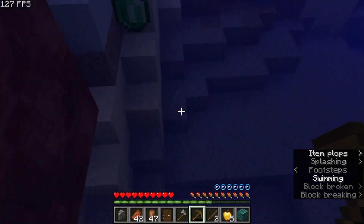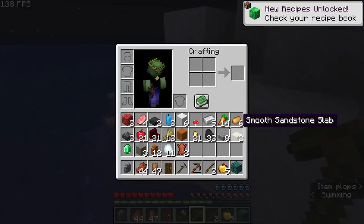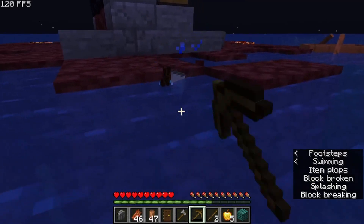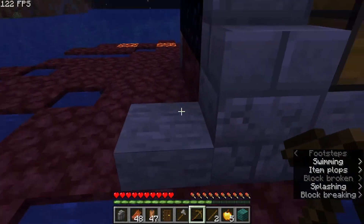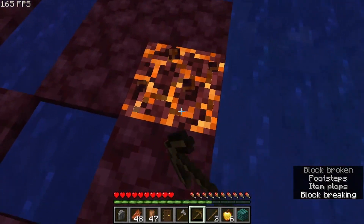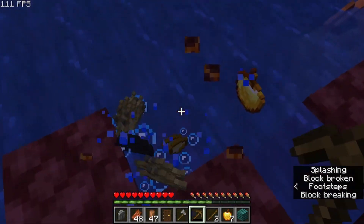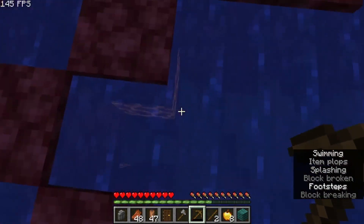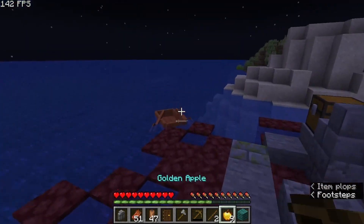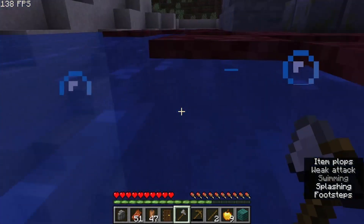Emeralds! I know what this is — this is village drops! That's why there's the golden apples; these are blacksmith drops. Come on, I could get diamonds from this, please. Guess no diamonds. Whatever, I got nine golden apples. Let's see what this drops — it drops a bow, yeah, because it's an entity.